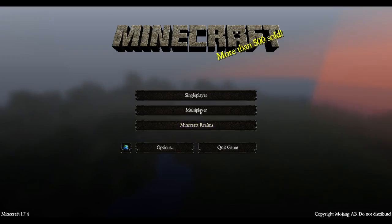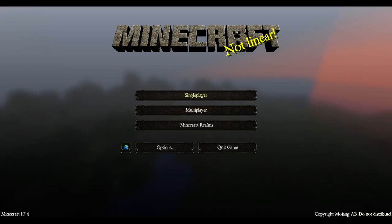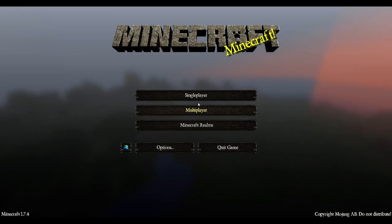Oh yeah, I forgot to show you the menu. These are what the menus look like. If you go in here it looks nice and all that. The Minecraft sign is right up here — it's all in HD.